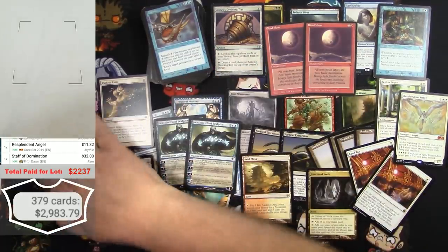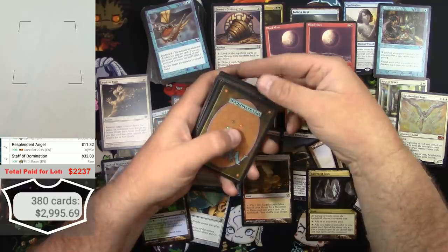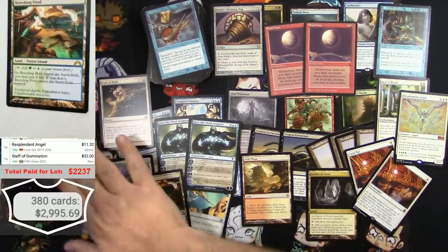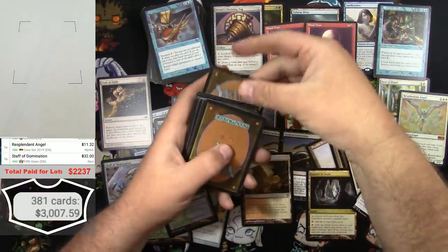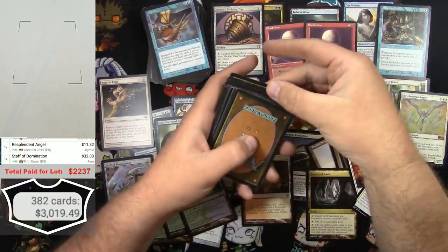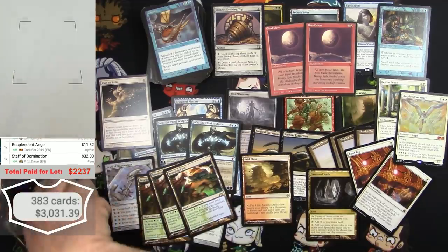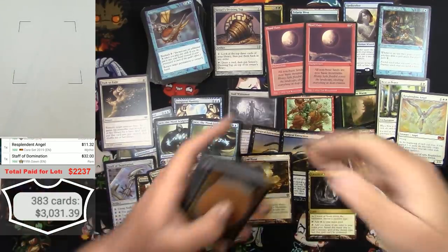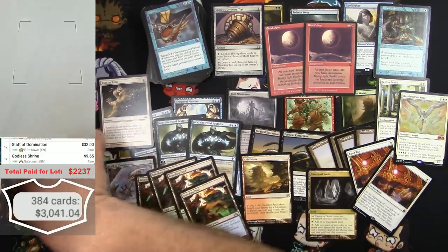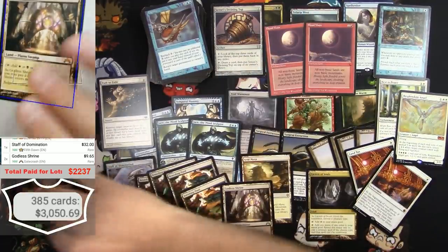Another Breeding Pool - cool, being we'd seen one of those. Conspiracy commons... another Breeding Pool... another Breeding Pool. If I slow play it like this it's going to be a long video. Another Breeding Pool - alright, there's a full playset of Breeding Pools in addition to the one I had found earlier. Now what? Godless Shrine - sure, more shock lands.